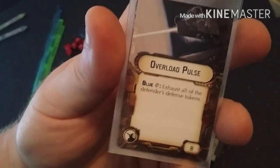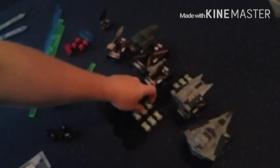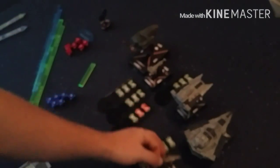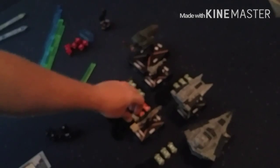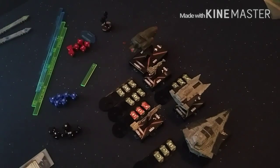Overload Pulse — this is a fun one. It's interesting to note that this one exhausts all the defender's defense tokens. It doesn't remove them if they're already exhausted; it just flips them from green to red. So if an Overload Pulse happened on this Nebulon right here — which has one evade and two braces — let's refocus. Sorry about that.